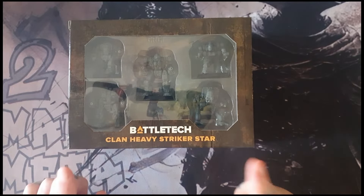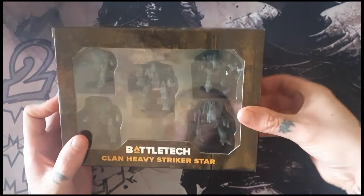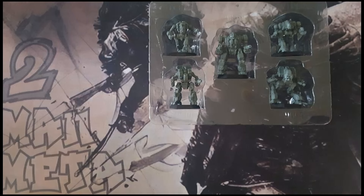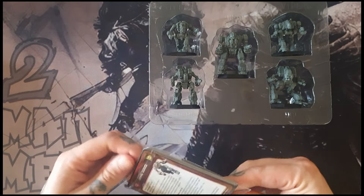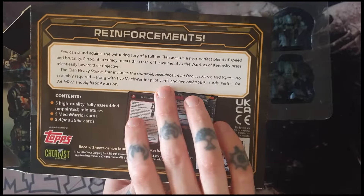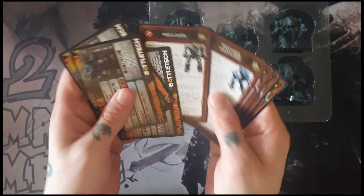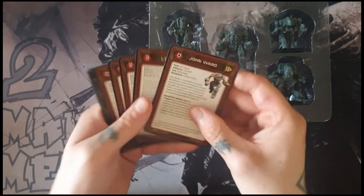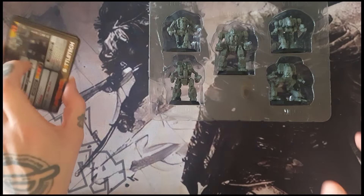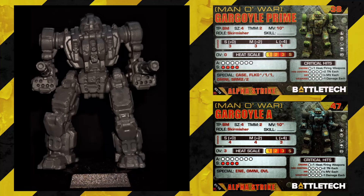Welcome to TTM Clan Heavy Striker Star — I'm really excited for this one. I've been working in reverse order of importance, holding back what I think is the good stuff. In the box we've got a Gargoyle, Hellbringer, Mad Dog, Ice Ferret, and Viper — five double-sided Alpha Strike cards, one for each mech, four double-sided pilot cards because it's a clan star, and five models.